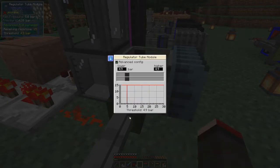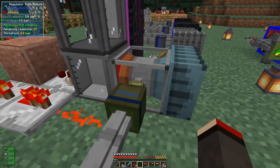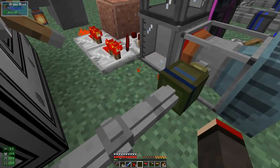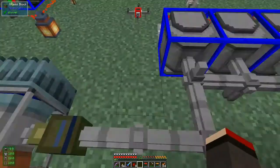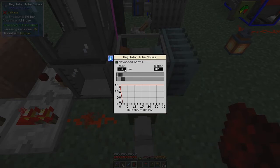Let's look at the configuration for this — the advanced configuration. It's got two modes. What I want is: with no redstone signal, I want it to give two bar at the lower pressure like that. On the upper side, when it's got a redstone signal, I want it to be zero. So when this is on — it's got a redstone signal of 15 — this should be giving a threshold of zero, which is perfect. And when this is removed it should give a pressure of two bar. That's exactly what I wanted.